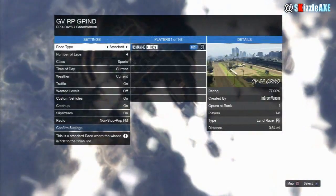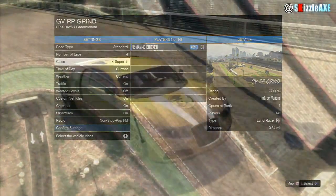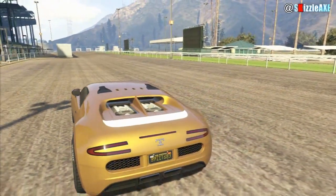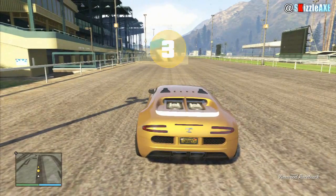Make sure you have the same settings as mine — you want to pick 4 laps and Super class. Once that's done, simply start the race and make sure you finish the race after 4 minutes, otherwise you won't get a lot of RP and money.